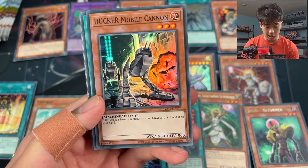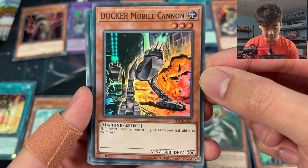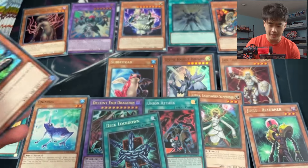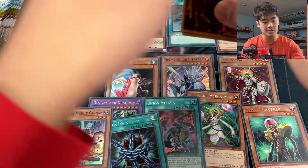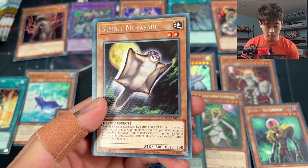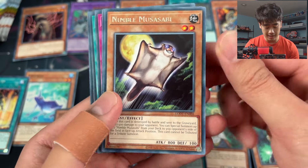Miracle Flipper, Spell Gear, Lucky Chance, and a Ducker Mobile Cannon - that is a duck, that is in fact a duck! 'Select one level four monster you're giving as your hand' - that might be kind of useful. If you really want to add back a level four monster, there are plenty of good ones.